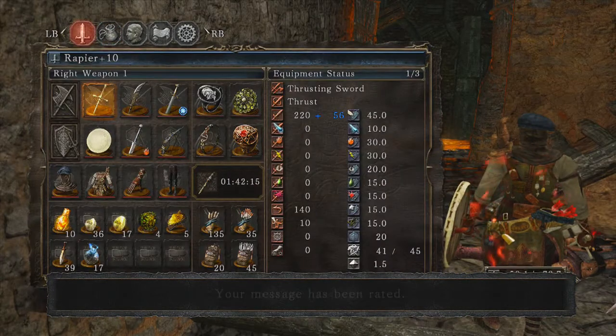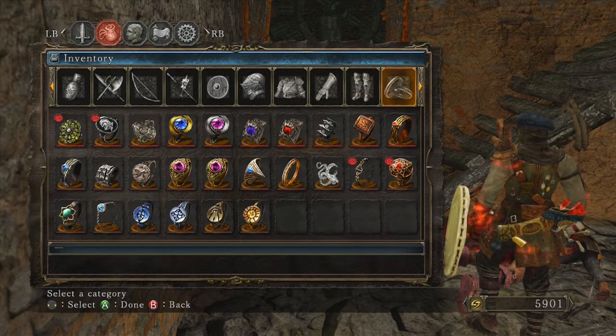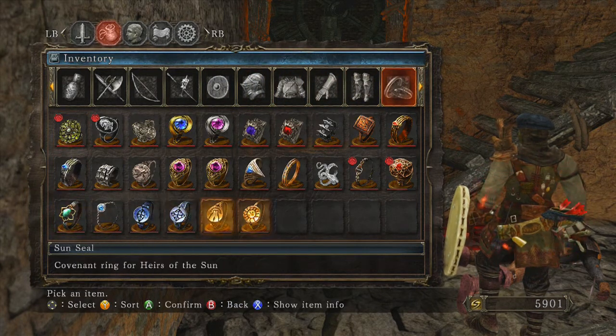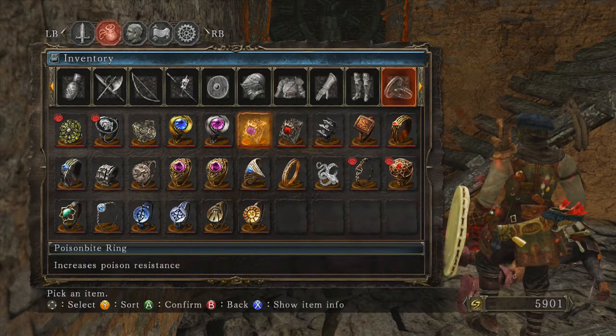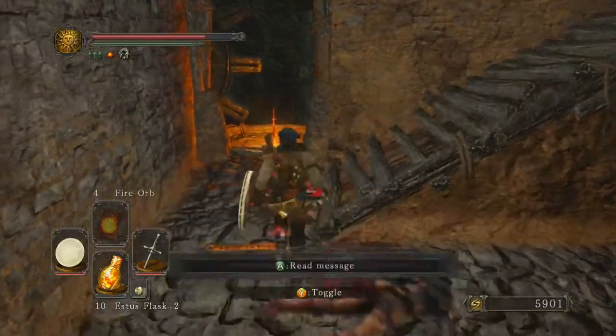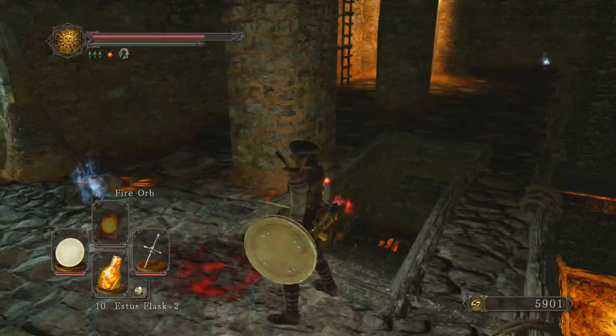Something is controlling these guys. There was a couple of things I wasn't able to show you all. The Suncoat — the covenant ring for Heirs of the Sun. Ring of the Heirs of the Sun covenant — slightly increases miracle attack power. Members of this covenant can leave their golden signs to be more easily summoned to join brethren in jolly cooperation. That is a direct reference to the covenant from Dark Souls 1, which was a great piece of lore.